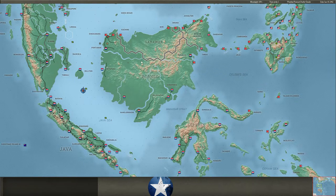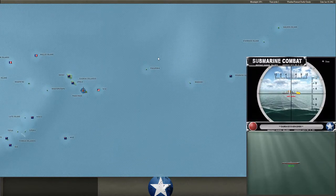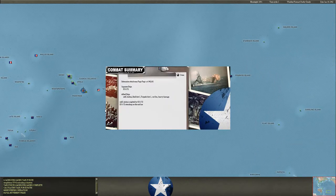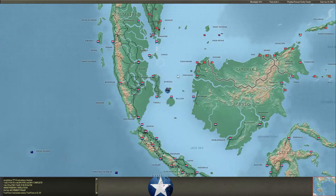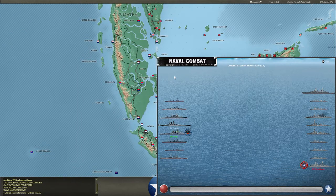I saw some ships at Pago Pago, so I've sent my little wolf pack to it, and they make a connection with an XAK. Okay - Kongo and Yamato are going to tangle with the Lexington-class battlecruisers here. Now this TF has already been in combat, so it's not going to have all of its ammo.